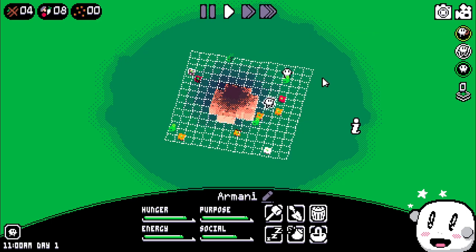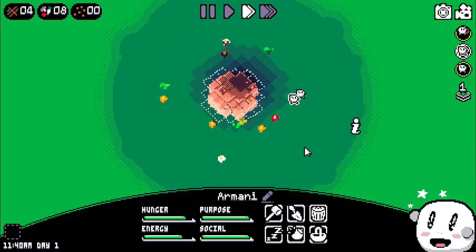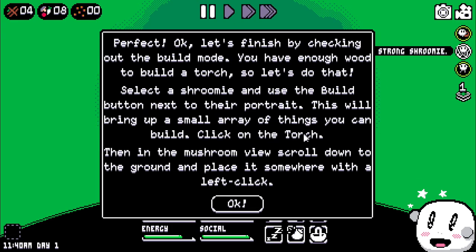Can we also do like tab or one, two, three? Nope. Okay, there's no shortcut buttons. So we've broken a little bit of our mushroom. Let's finish by checking out the build mode. You have enough wood to build a torch — let's do that. I really like the music. This is some really nice music.